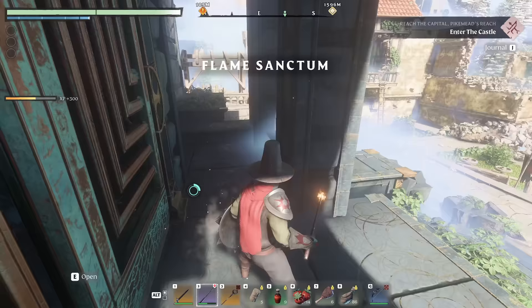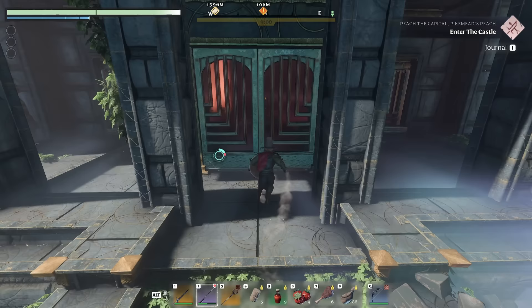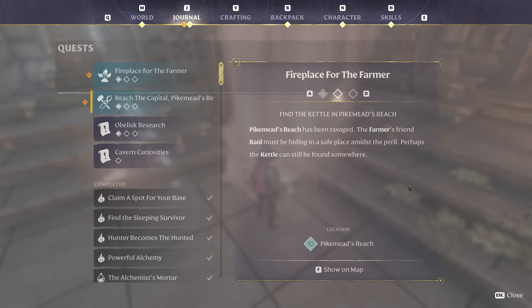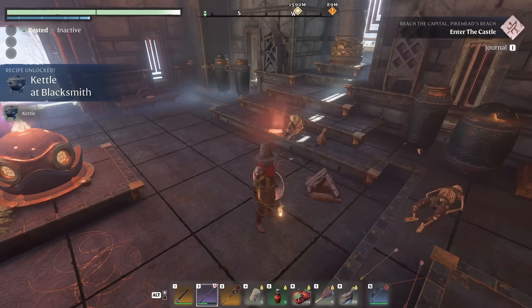There's a thing to read on the tower I'm on — in the southeast corner. Also, I have a flame sanctum here and what looks to be the kettle for the Fireplace for the Farmer quest. Quest here: reach the capital and fireplace for the farmer. At Pikemead's Reach, the farmer's friend Raoul must be hiding in a safe place amongst the peril — perhaps a kettle can still be found somewhere. And that's what this looks like.